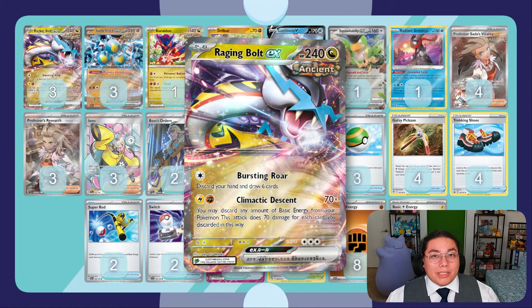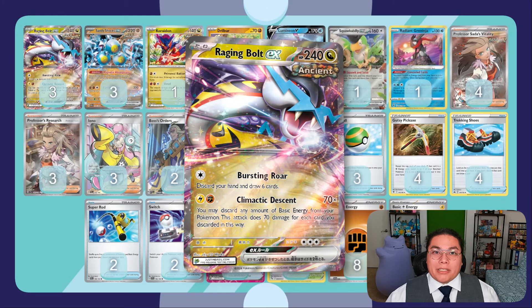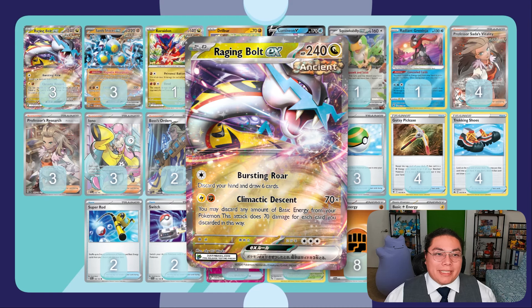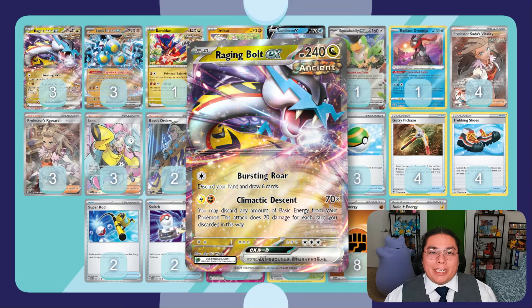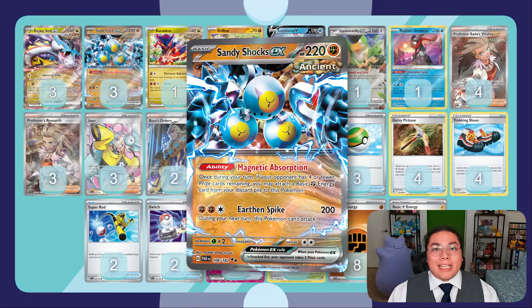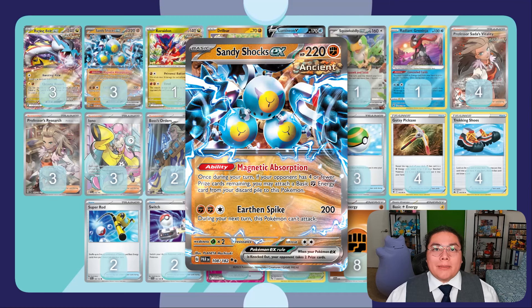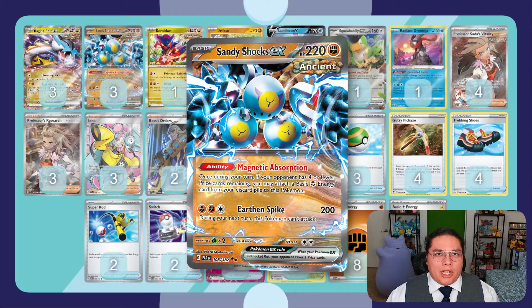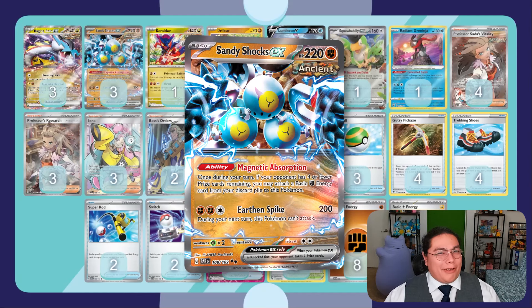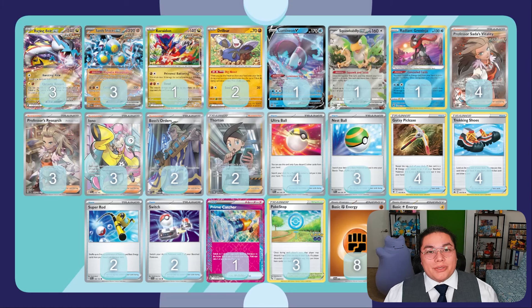Raging Bolt EX works like the Rayquaza VMAX - its secondary attack does 70 times the amount of basic energy you discard, and you get to choose which type of basic energy you discard. In this case we're going to be discarding a lot of Fighting Energy off the Raging Bolt EX. Sandy Shock EX has an ability called Magnetic Absorption which lets us move one basic Fighting Energy onto it if we have four or less prize cards remaining, so after taking a knockout off an EX or V Pokemon, you can start using this ability to do even more damage.